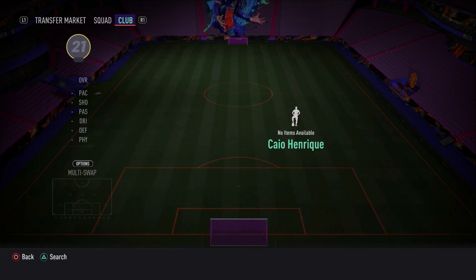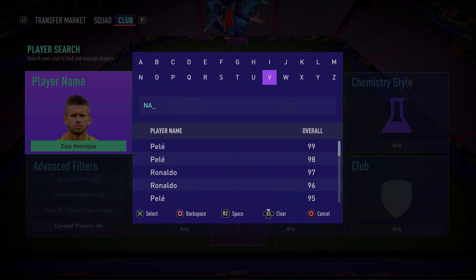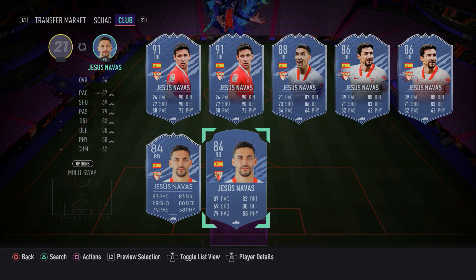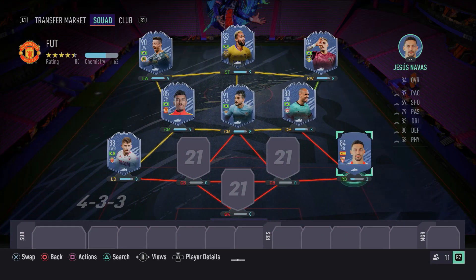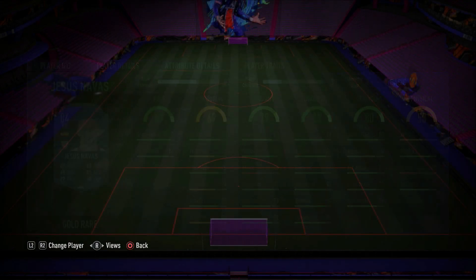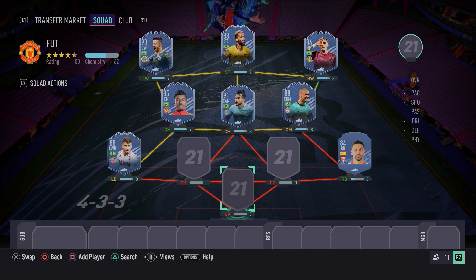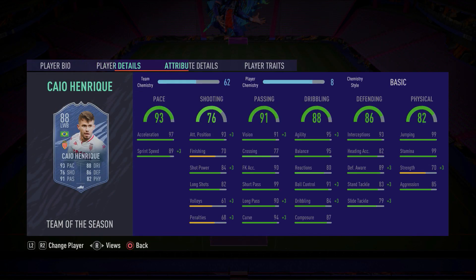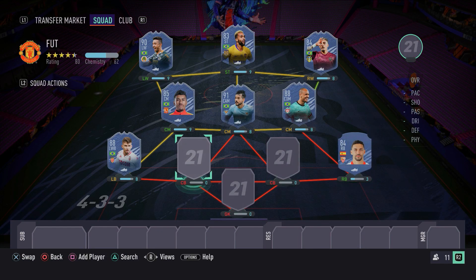In the right-back spot we have a decent option — Jesus Navas. At the start of the game he would have been everyone's go-to, but maybe not now. This is a 400k team so you have to choose cheaper players in certain positions. You can always upgrade him to his in-form if you have extra coins. He gets his job done — he can defend well, dribble well, has 4-star skill moves and a decent amount of pace. These two full-backs should do a great job.